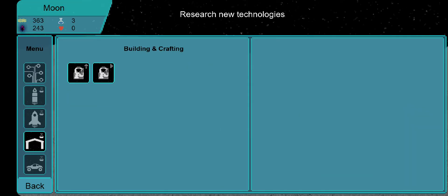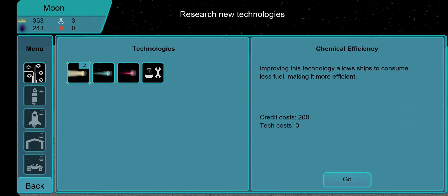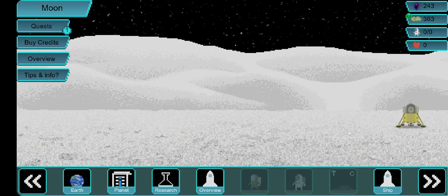I can research a better rover, upgrade my ship's range, or upgrade the engine to make it more fuel efficient. There's also off-world research, which is a late game item — it basically means that after I craft my outpost, I can build better stuff at my outpost.